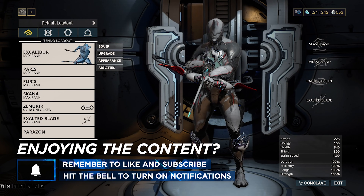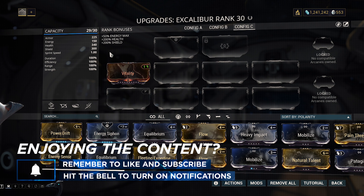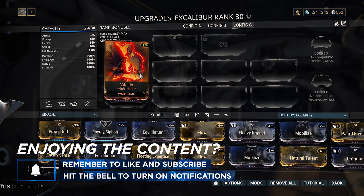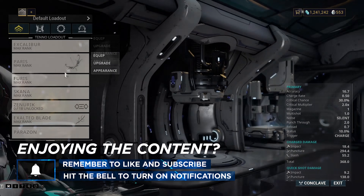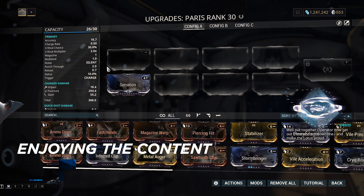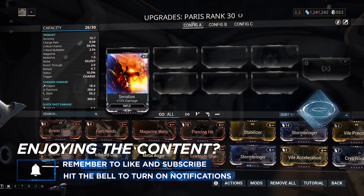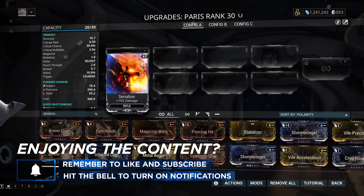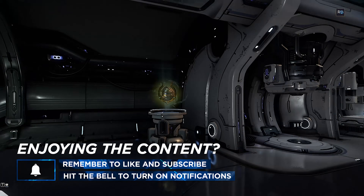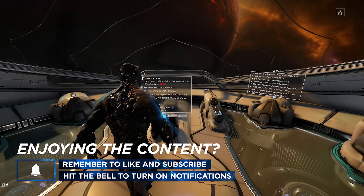We're not going to be using any fancy mods or abilities or anything in this video. I've got my Excalibur with an unranked Vitality on here — that's all I'm going to use. I'm also using a regular Paris with just an unranked Serration mod. Vitality is a health mod for those of you who are new, and Serration is basically just a damage mod. They give you very minimal bonuses because they are level zero — it's the lowest version of those mods. So with all that being said, let's just go ahead and jump in and kill the Jackal.